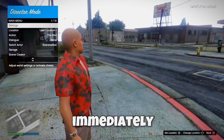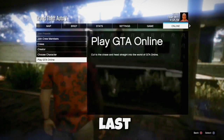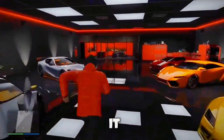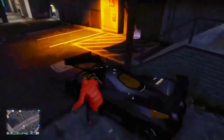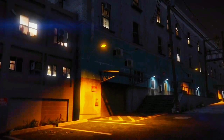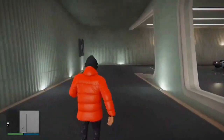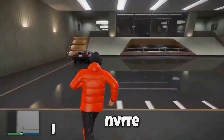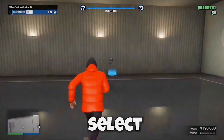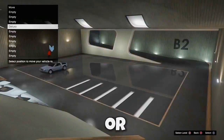Once you load in, immediately quit director mode. Then just load into an invite-only session, then we can begin the last part of the glitch. Go to the garage that you put the car in after you bought it at the start of the glitch.